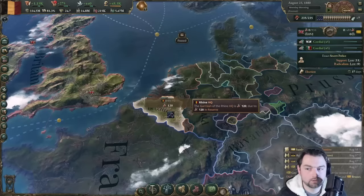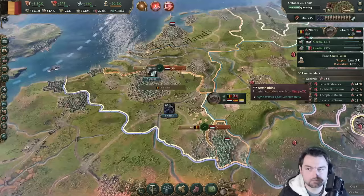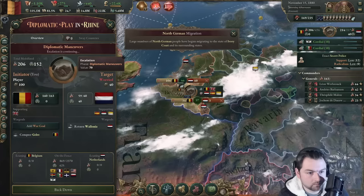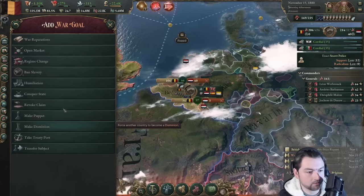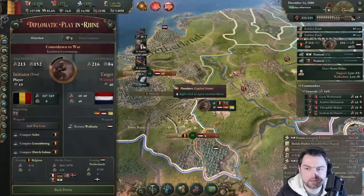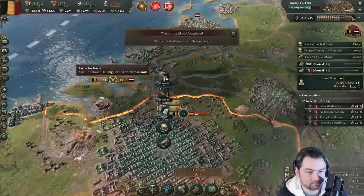It's 1880 and now we're getting defense in depth — I have a feeling we're going to be able to take on more than we ever thought possible. I want to just take things over. Who's willing to back them? Spain and Luxembourg. Don't get any additional help. War is about to break out — no countries are leaning to either side. We add a bunch of war goals: Luxembourg, Dutch Gabin, Congo, Friesland, and Holland. We're taking everything. They didn't get any additional help — fantastic!